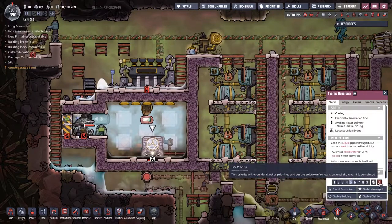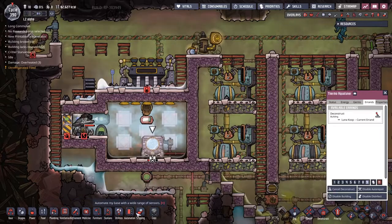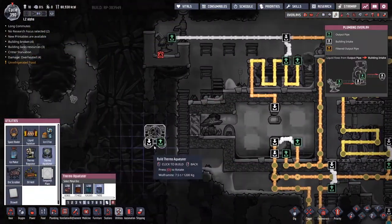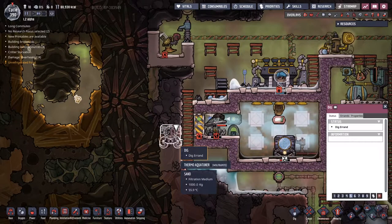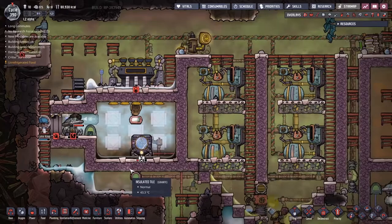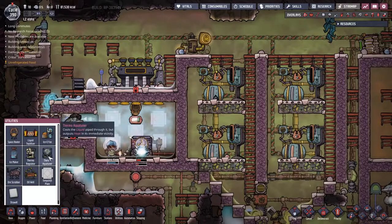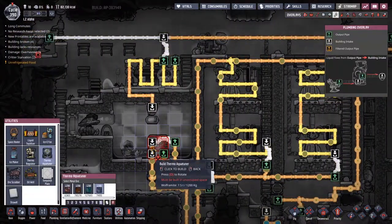I think this thermo aqua tuner is just made out of bad stuff. Let's try it - we're going to deconstruct this at high priority. I'm then going to come down into utilities, go to the thermal aqua tuner, and see which ones we can put down and what temperatures they overheat at. It doesn't actually tell us - that's a bit of a shame. I'm just going to go ahead and go for the wolframite one because I've got a feeling that's probably the one that's going to give us the best temperature return. Put it down at nine.